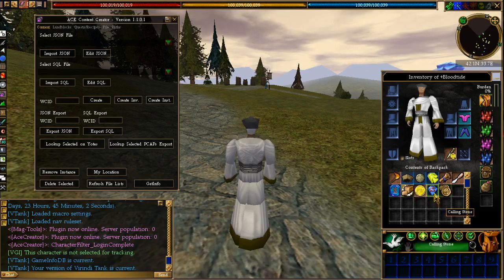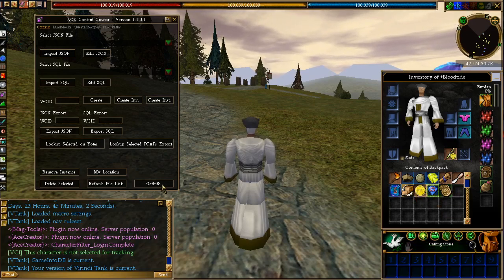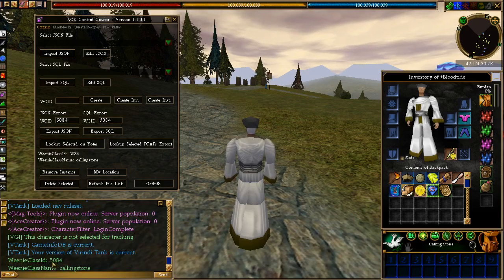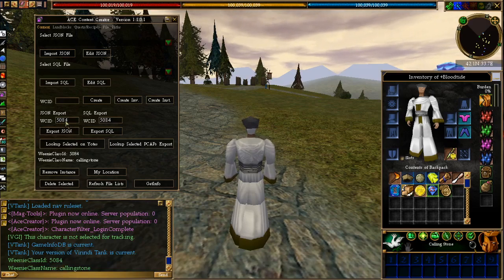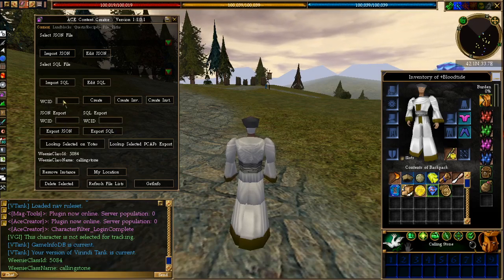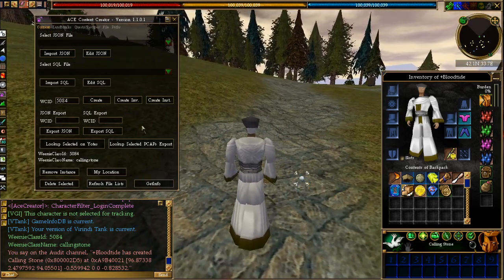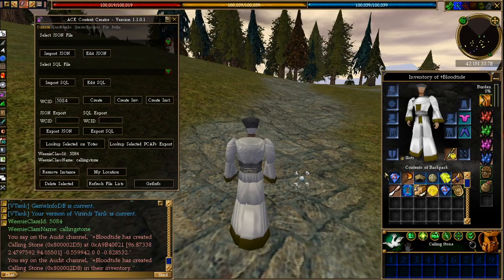Let's use the calling stone again as an example. I'll press Get Information down here and it'll pop up — it tells you the Weenie ID number, which is 5084, and tells you what it is: Calling Stone. So this is the number we need. If I delete that and put 5084 up here, I can create it. As you see, it creates it in front of me, or I can create it in my inventory.